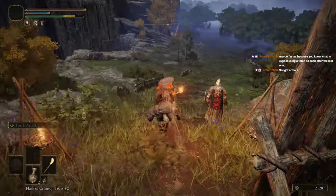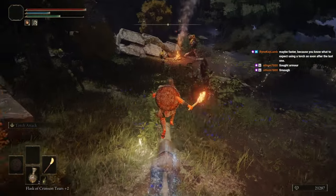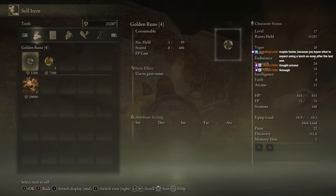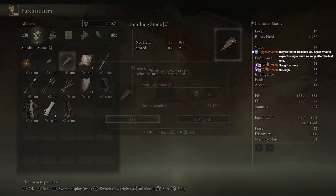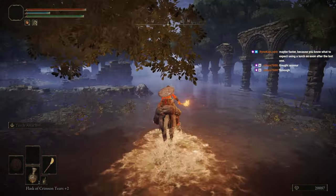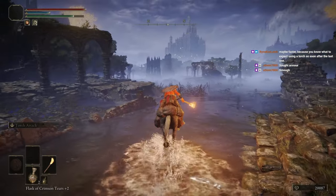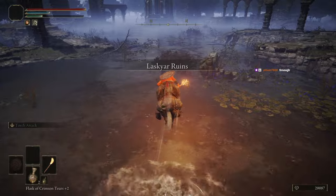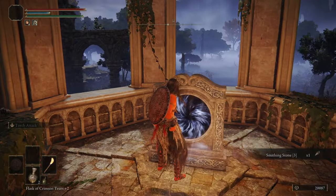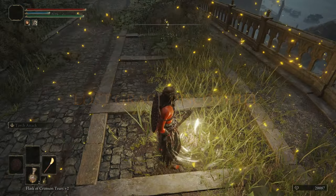I'm going to do Nile before Godskin Duo so I'll probably end up using the veteran set. You know what to expect using a torch? Yeah, it depends really on how long I get stuck on Godskin Duo. If I'm on that fight for like an hour it's going to be a problem. I think when I did the first torch run — the Steel Wire Torch — it was like an 18-minute fight, it was very long. I don't need to sell anything, we can just buy this outright: twos, and then I've got to go get the threes, and then we go warp to the south gate.